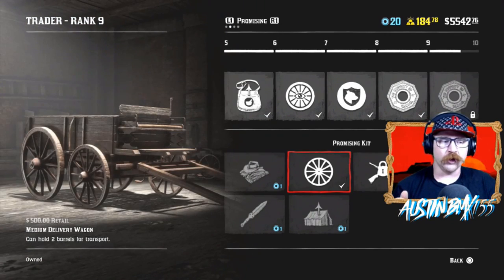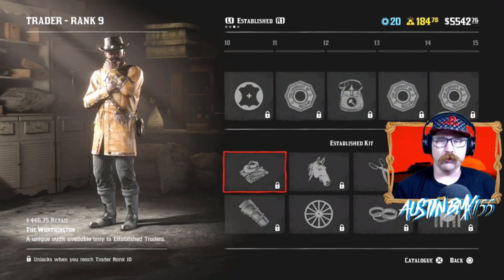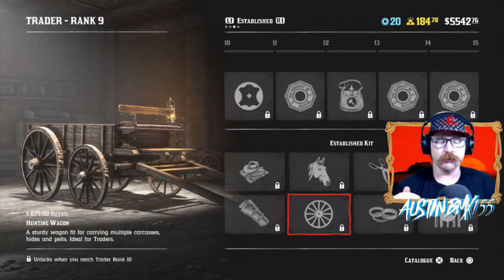Some quick prices: the medium wagon is $500 and allows you to carry 50 goods. The next tier — established, which we're almost at — gives the large delivery wagon that carries up to 100 goods at a time. I imagine a full delivery of that is close to $350 in cash, so two runs and you've paid for the wagon. We also have the hunting wagon, which we'll be purchasing soon and will probably make a dedicated video on both wagons when we get them unlocked.